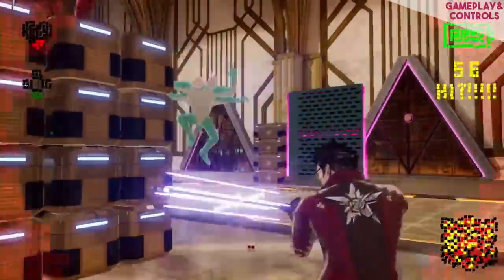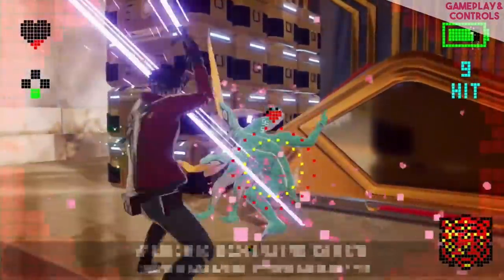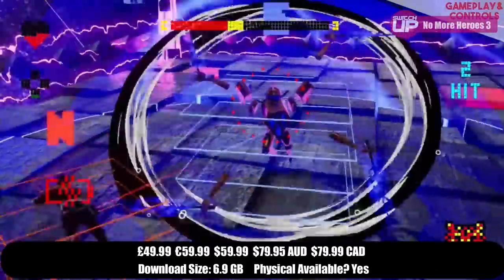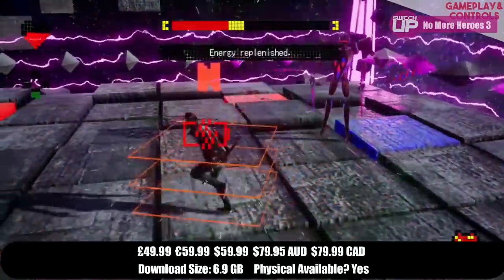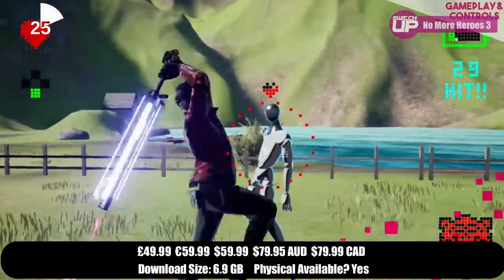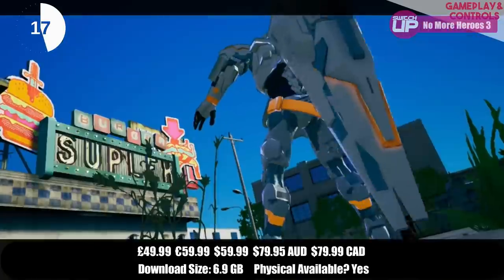And in first place for the month was No More Heroes 3. Many people had been eagerly anticipating Travis Touchdown's third proper outing, and having finally arrived we were delighted to say that it had very much been worth the wait. Being as ridiculously over the top in terms of action and as gripping in terms of the crazy story as the previous entries, it's also how satisfying the combat feels that makes this game so engaging. The number of combos keeps things flowing nicely and the ranked battles were where things really shone. Perhaps the jobs within the chapters got a little samey, but this was a minor quibble and the game is definitely worthy of anyone's Switch collection. It got a Switch Up score of 90%.